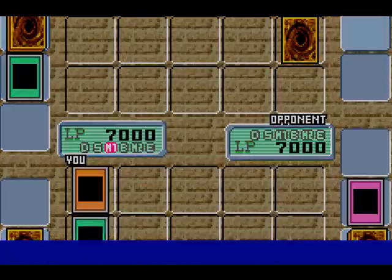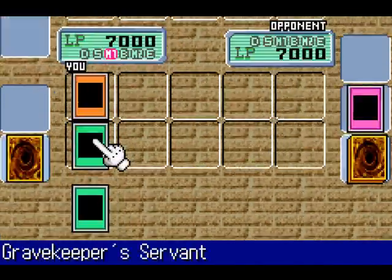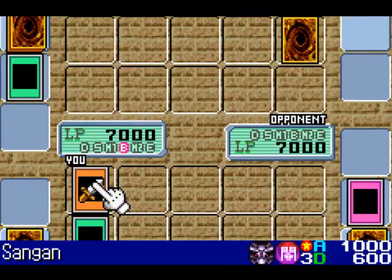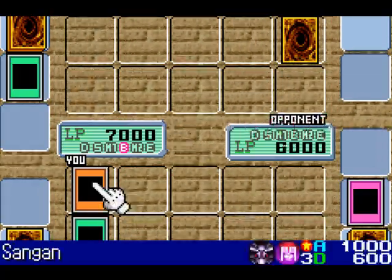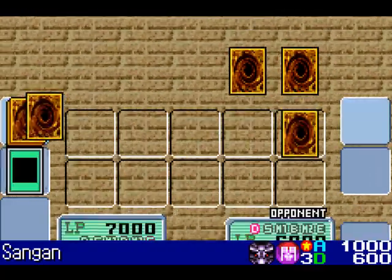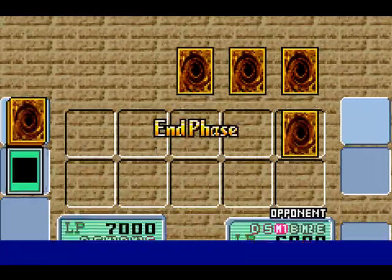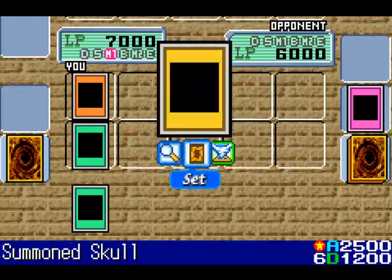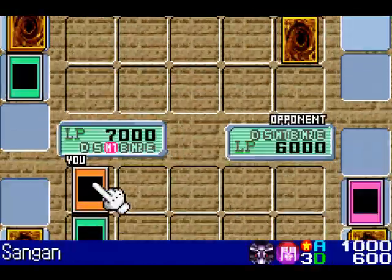I'll play the spell card Gravekeeper's Servant. That way, if you do attack, you know the drill — card from the top of the deck to the graveyard. If you've been paying attention to my past videos and know anything about Duel Monsters. I'll sacrifice Sangin to bring in Summon Skull.